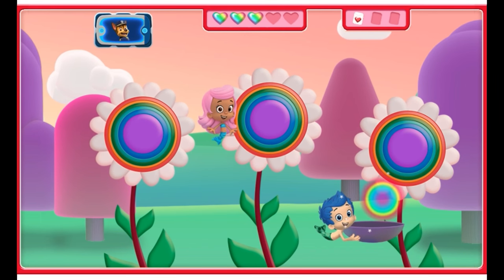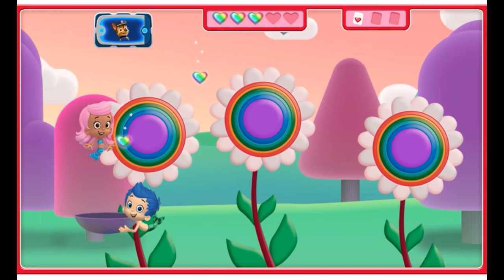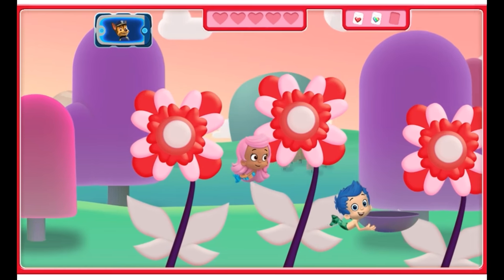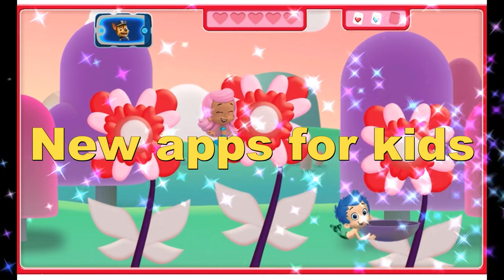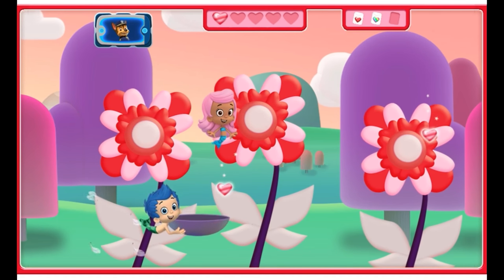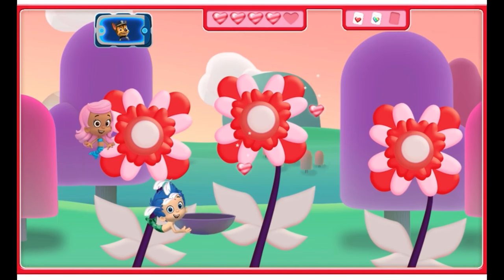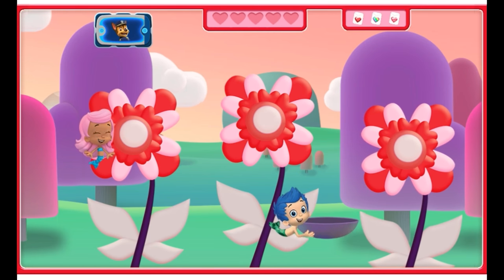One, two, three — tap the flower, Molly! Four, five — awesome! Now let's collect more seeds. We need five pink and red heart-shaped seeds for the friendship garden. Tap the flower, Molly! One, two, three — get ready to catch the seeds, Gil. Four, five — way to go! You collected all five pink and red heart-shaped seeds.